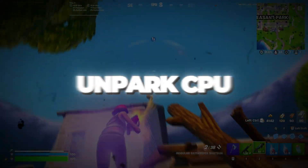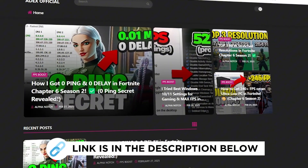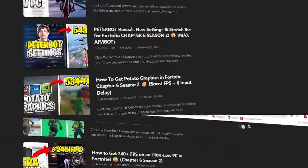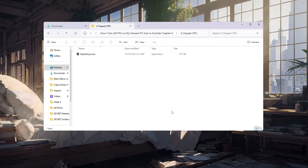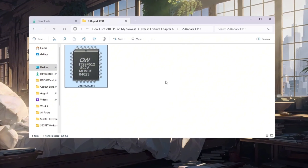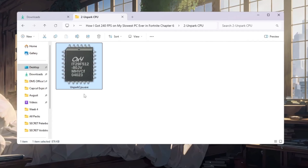Step 3: Unpark CPU cores to unlock full processing power. You can download all the files in one pack directly from my official website — I've added the safe link in the description for you. Now we are going to make sure that all your CPU cores stay awake and ready to work at all times. On many slow PCs, Windows will automatically park some cores to save power, but this power saving mode is not good for gaming performance.